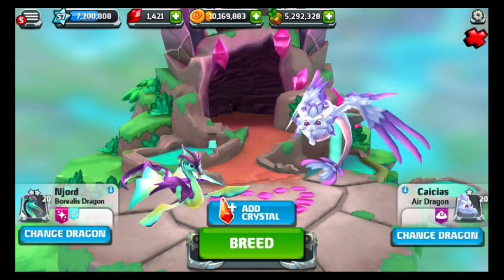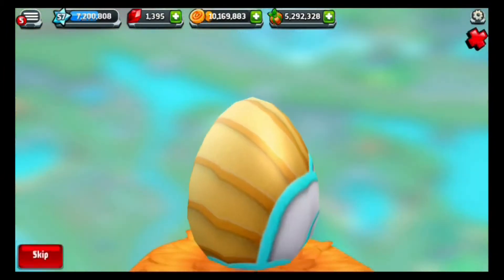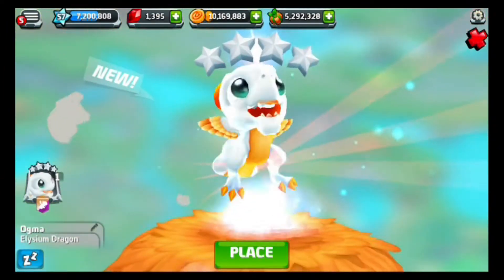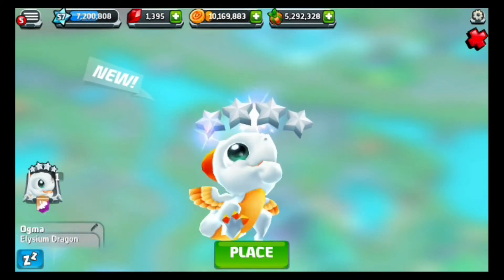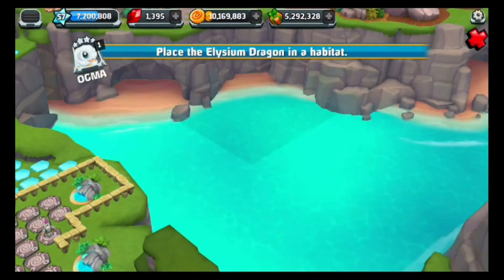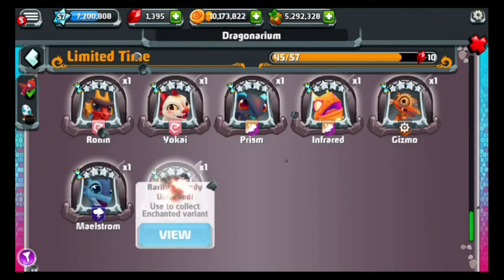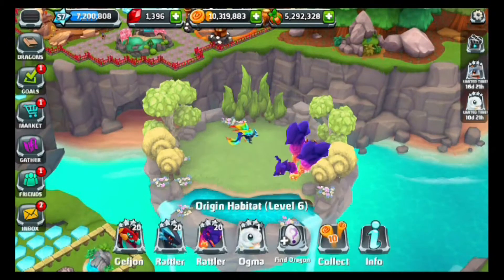Now let's hatch that new DragonVale World dragon. One, two, three — there it is, guys! Our new DragonVale World dragon from DragonVale. Pretty cute little dude — looks like a little cloud, or mushroom, or marshmallow. Pretty adorable. We'll get another gem from this, which is awesome, and that's another limited time dragon done.